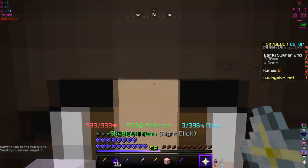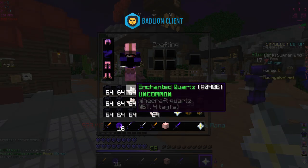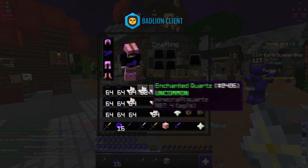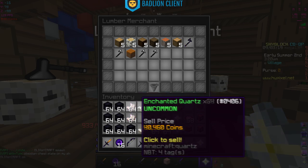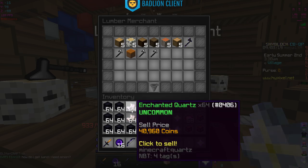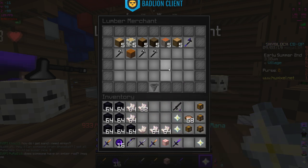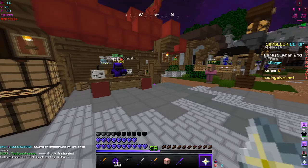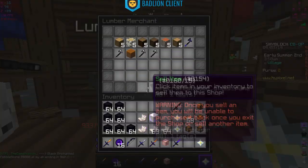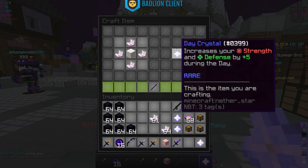Let me see how much making another day crystal costs. We need about two and a half stacks of enchanted quartz. So 40k for these two stacks and then 20,000 more — that's around 100,000 to 102,000 coins total. Each crystal sells for 640, so two would be 1,280 — basically 100k to 103k total. I'm going to go ahead and make another day crystal.